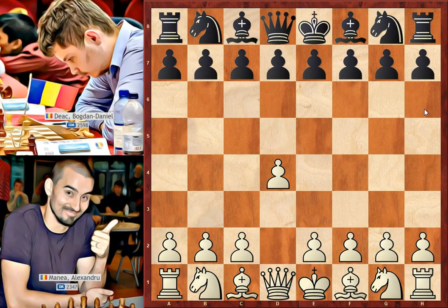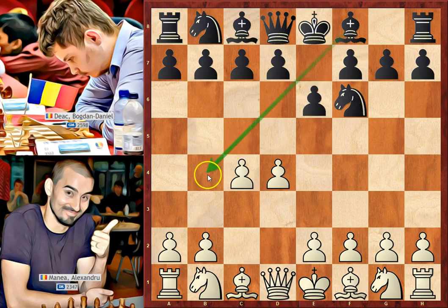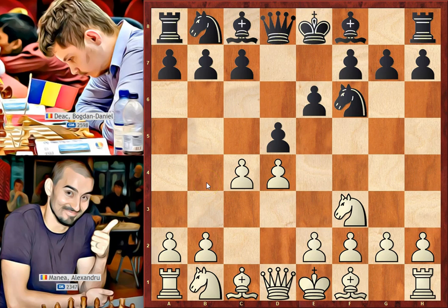White started with d4, Nf6, c4, e6 — allowing the dark square bishop to develop — Nf3, developing another piece, avoiding Nc3, which before would have given us the Nimzo-Indian Defense. d5 attacks the white center, developing another piece in the opening when we should develop our knights before our bishops. Black takes on c4, releasing the tension from the center, and now only white has a pawn in the center.